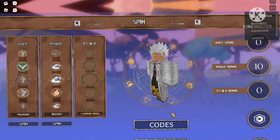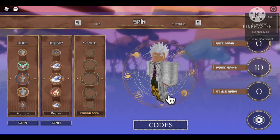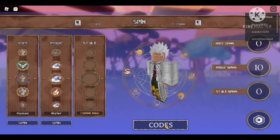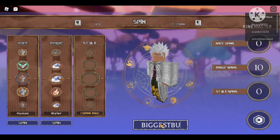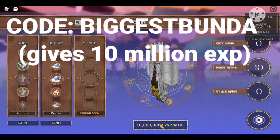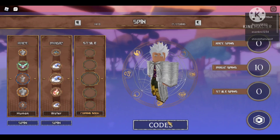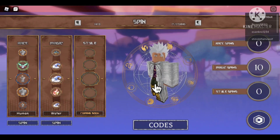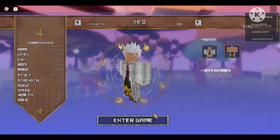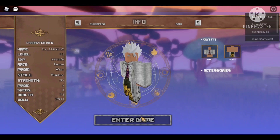Alright y'all, now that I'm on an alt account I can show you what this code is because I already used it on my main account. So if you just go right here and type 'biggest bunda' — it says 10,000 exp added, wait no, I think that was 10 million, my bad. So if you know what 'biggest bunda' is, you just know. Now we're just gonna enter the game so I can show you how much exp I get from that one code.